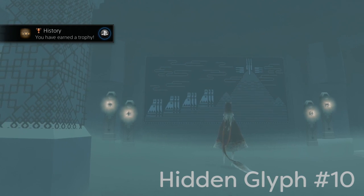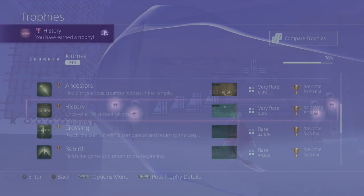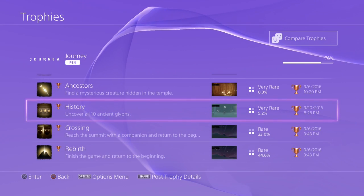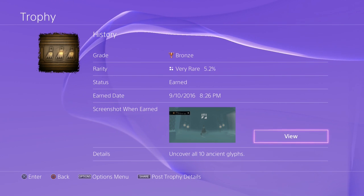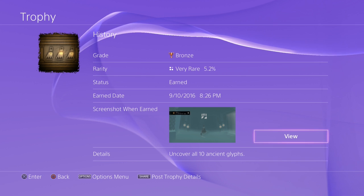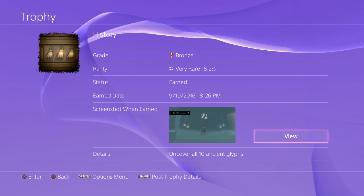That's the location of all ten glyphs! If you unlock that tenth glyph you will unlock your trophy. I'll have timestamps in the description box below if you're just looking for a certain glyph. If this video helped you out at all, be sure to leave a like. If you're looking for more Journey guides, be sure to check out my other videos — and thanks for watching.